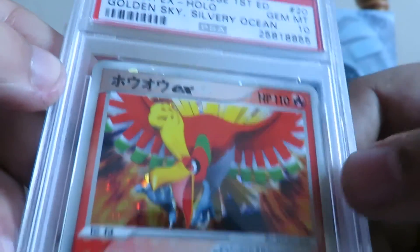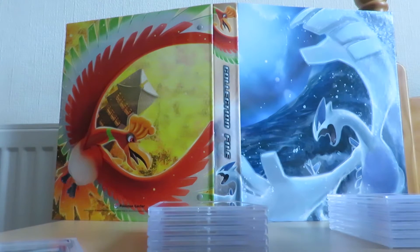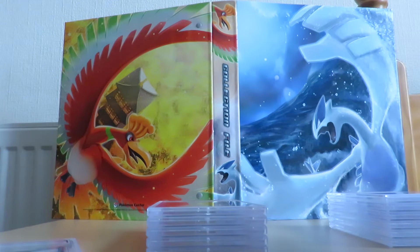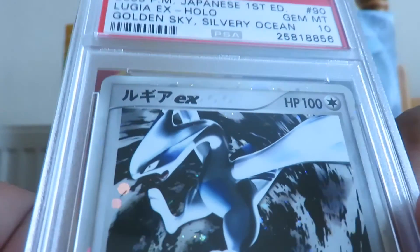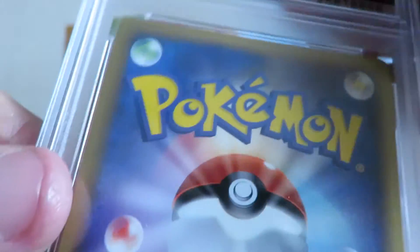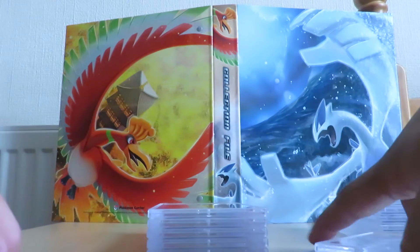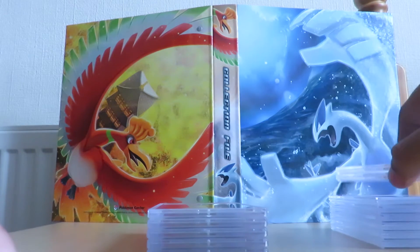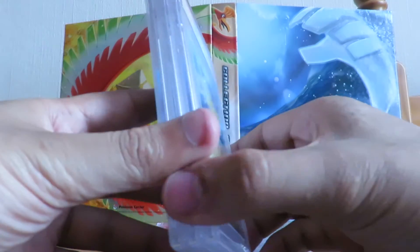Here's the Ho-Oh — check that out. As you can see from my background I've bought another new binder, so these two cards go really well with that folder now. Here's the Lugia — it's so hard finding these in mint condition, so I was over the moon when I saw these. These won't be going anywhere anytime soon, that's for sure.